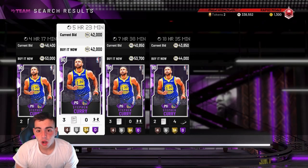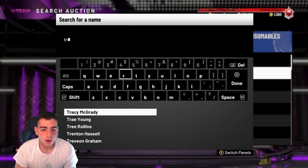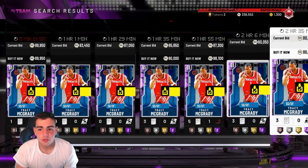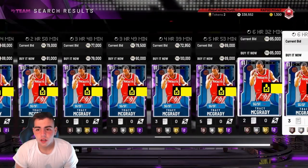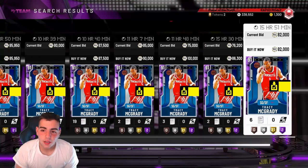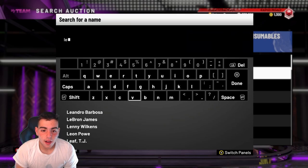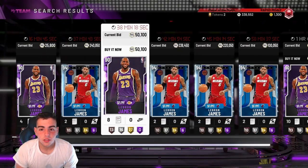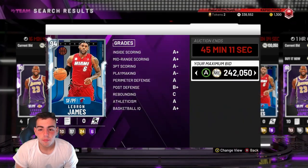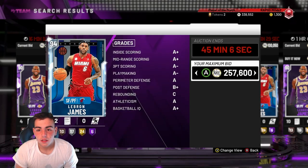Curry's up a lot too. Right now, if you have any cards you've got to sell, there's no point keeping them. Let's check out Tracy's price — Tracy for 79k. We've been trying to bid on LeBron James for so long. I don't know how to get LeBron. If you guys know any tips... he's at 260k. I don't want to bid on him for that much. Let's bid on him for 256k — 255k.